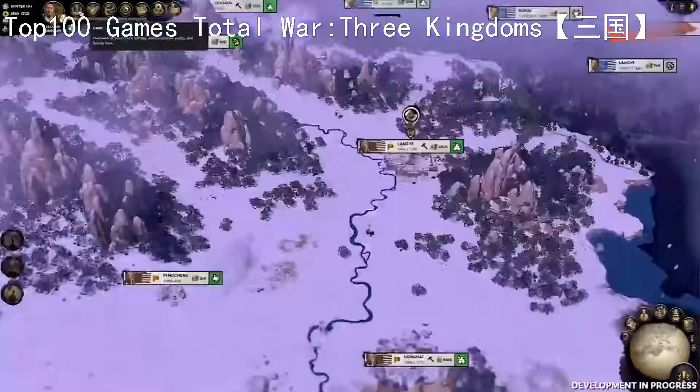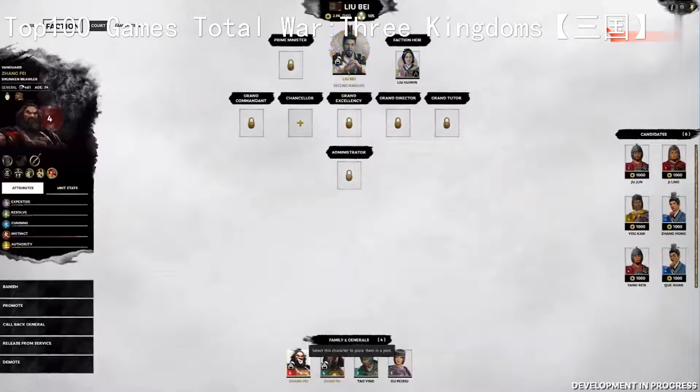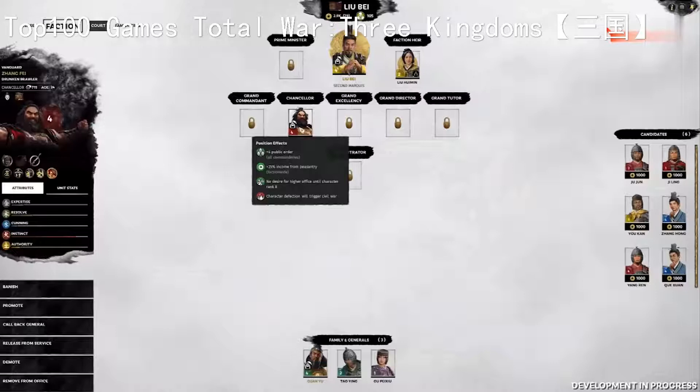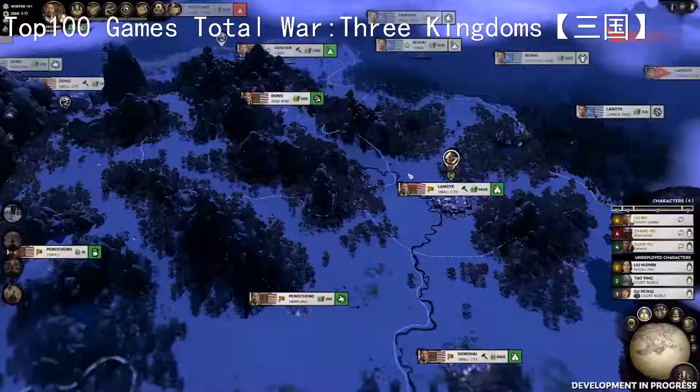Let's go back to our court screen and assign a new chancellor. As Zhang Fei is the most aggrieved by his lack of title, he seems like a good choice for the role. His new position of chancellor will provide us with a faction-wide benefit to public order and the income we receive from the peasantry. This role is quite prestigious and will keep him happy with his position all the way up to rank 8. After that, he will start to covet a higher position and his satisfaction will once again start to waver. Satisfaction for your small council members is extremely important, as a noble of his stature leaving your court will trigger a full-blown civil war.